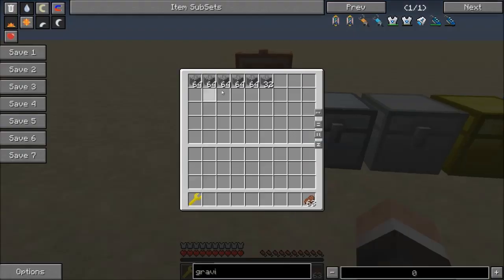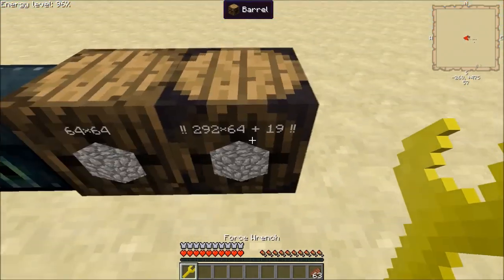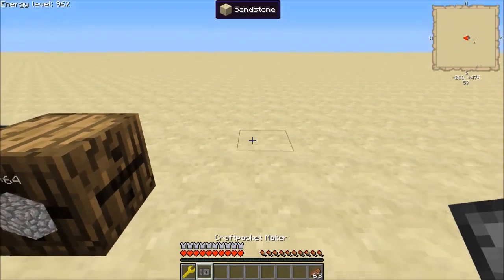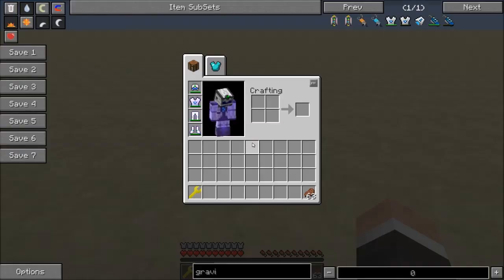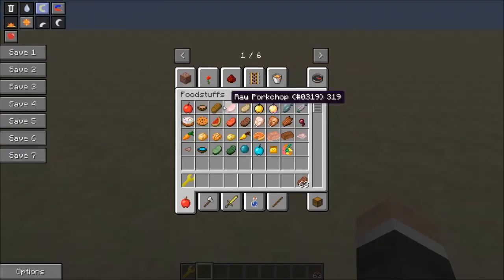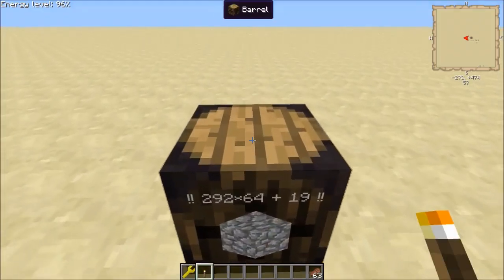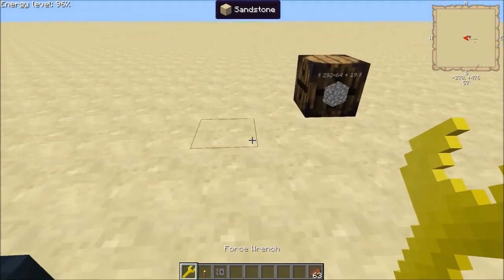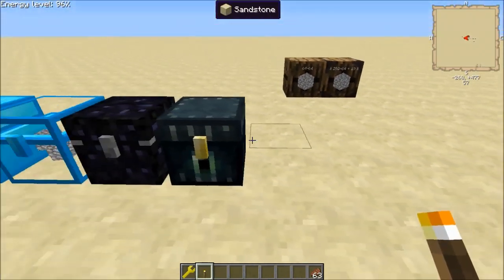It also works with chests with items in it, and it also works with barrels. I've got a whole bunch of stuff — this is even an upgraded barrel. It does go invisible, but if you have a torch, you can place a torch and it'll reappear. So I have a regular, completely full one — stick it there, place the torch in front of it and it'll reappear.